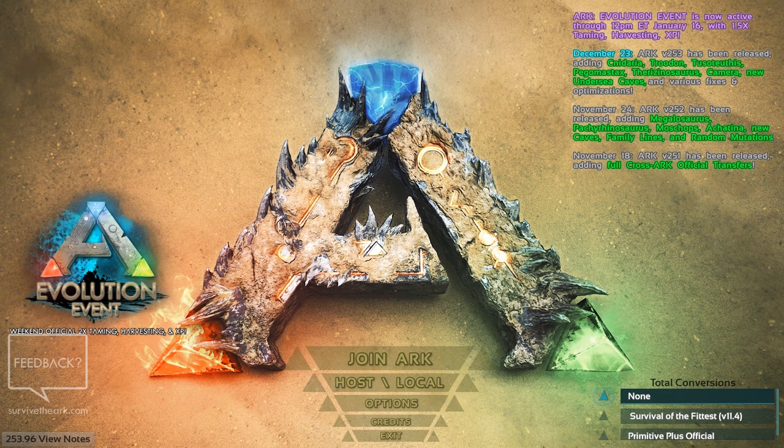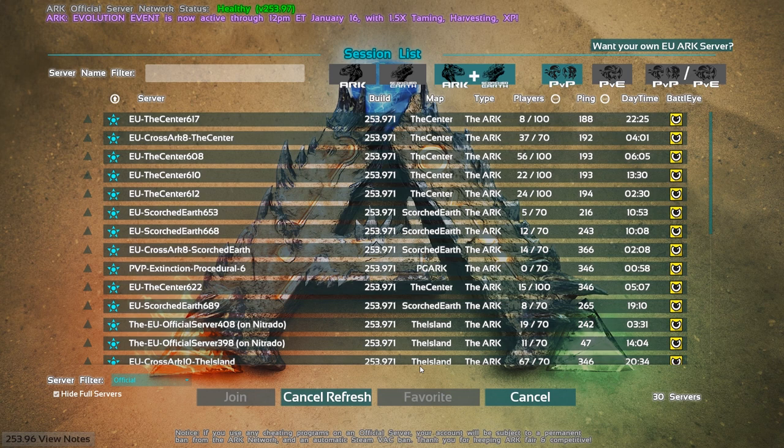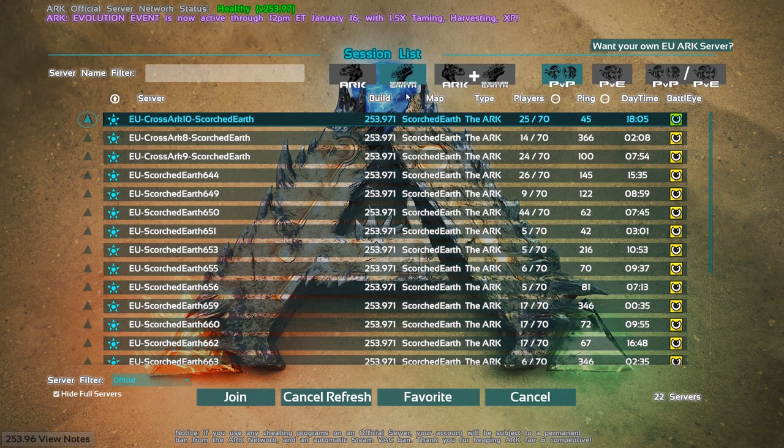I'll quickly go over joining and creating the game to make sure you pick the right one for you. If you want to play on the map with other people, click Join Ark. This will take you to all the multiplayer servers that everyone else can find. The server filter in the bottom left shows that these are all official. At the top you have the selection bars for the kind of server you're looking for. I've clicked the Scorched Earth filter. This one to the right is Normal Ark plus Scorched Earth. You click this box if you're looking for a PvP server, but since cross-server transfers have been added, where huge tribes that have been playing for years can come to your server and wipe you out, there's not much point anymore unless you are one of those huge tribes.